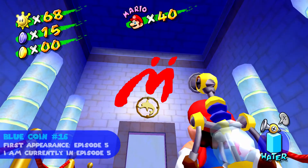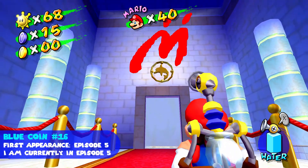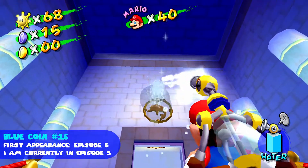Blue coin number sixteen appears after cleaning this goo above the elevator — the entrance elevator to Casino Delfino. Let's clean this and get this blue coin, damn you Shadow Mario.